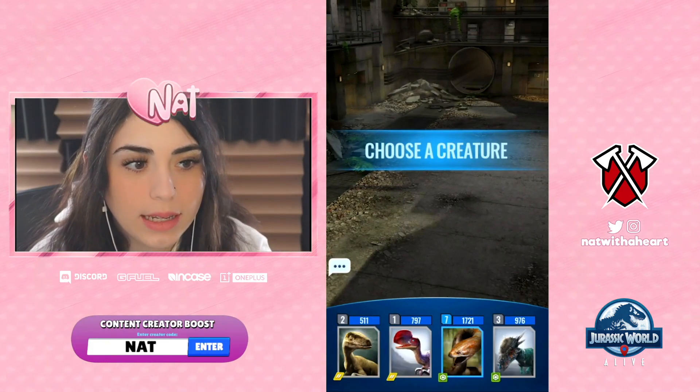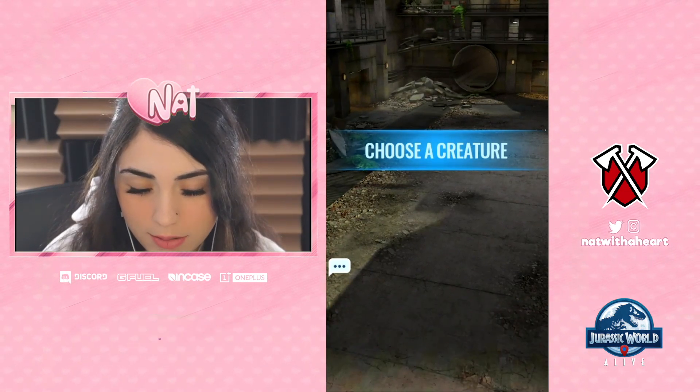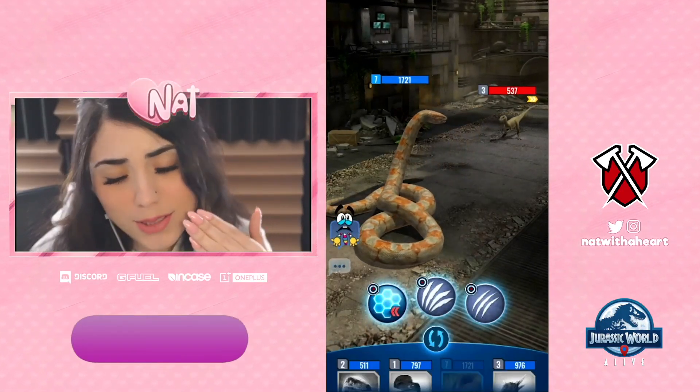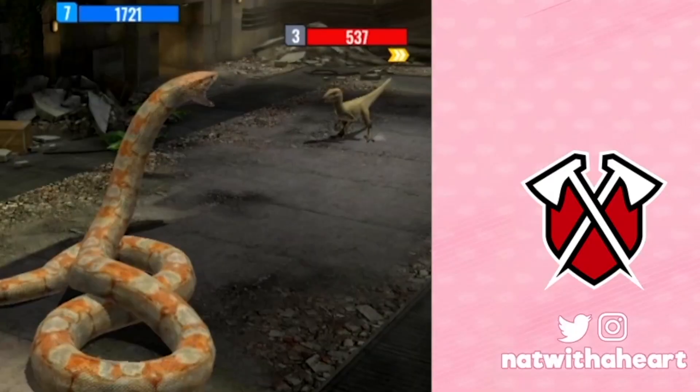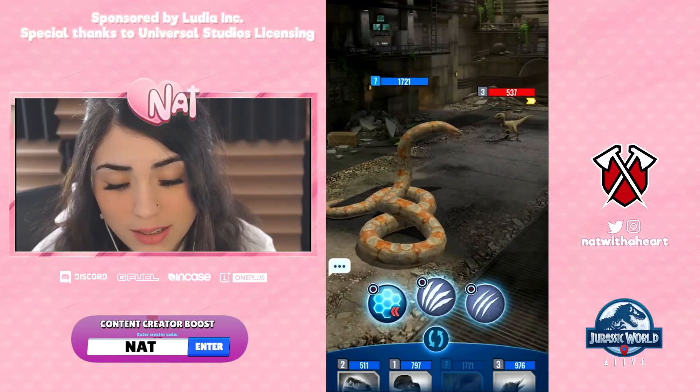I get to use my snake! Let's go. We're definitely starting off with the snake dinosaur. We're so winning. Gotta BM a little — gotta start acting like we're gonna lose. Nah, look at that, 1721 versus 537. Yeah, you lose.